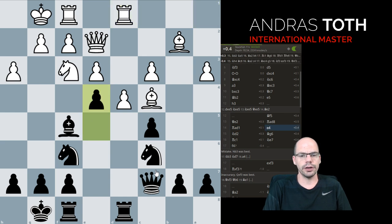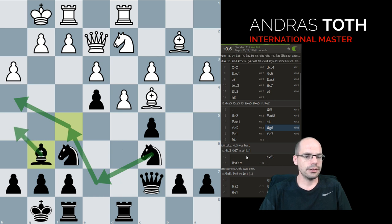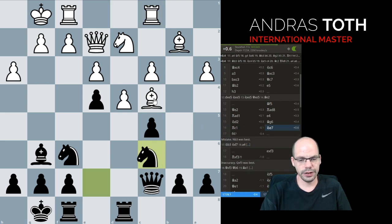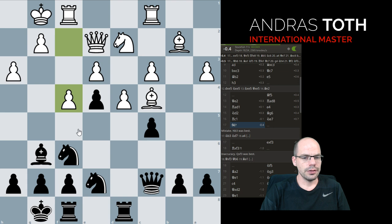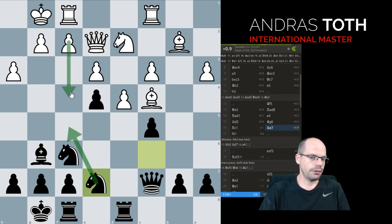Rook e1, e4 — so now Black commits to closing off the position, seeing the opportunity to create some kingside play and add nasty threats. Rook c1, knight e7 — the engine prefers knight a5, keeping control of the White squares, but knight e7 in my opinion is more human, eyeing both those squares. And f4 here is a terrible mistake — White gets a little too excited about the opportunity, or rather doesn't want to allow knight f5 when f4 is not possible anymore.